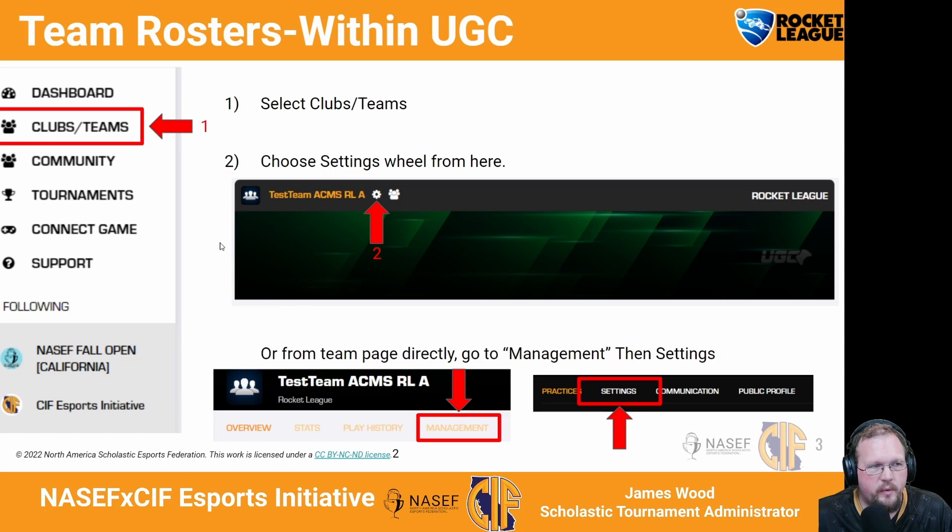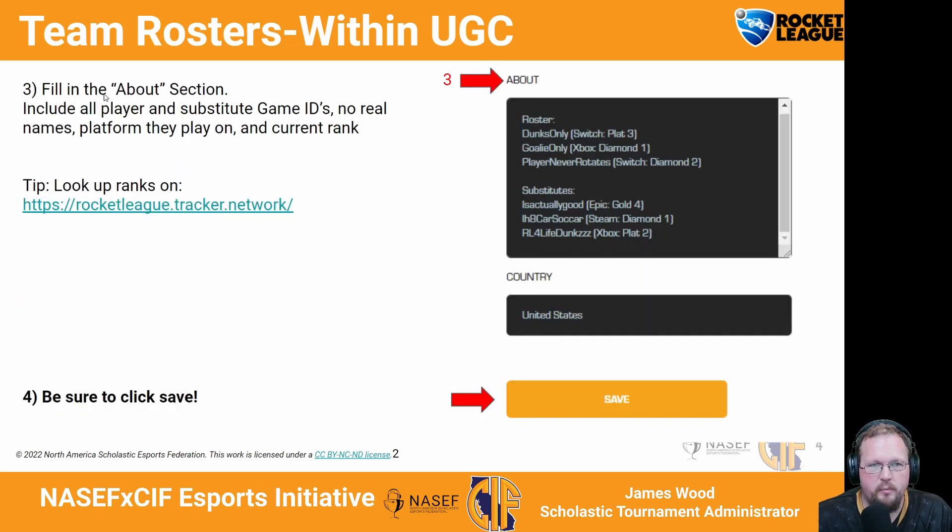As far as creating your team rosters within UGC, here's a visual of the process. Within UGC, you're going to click on clubs and teams, click on the settings wheel, and that's going to take you into the team settings. Once you're there, you're going to set your roster by filling in the About section. You want to have all of their main IDs and the accounts they play on — for example, an account named DunksOnly, playing on Switch, with a highest rank of Platinum 3. You can look these up on rocketleague.tracker.network to verify that your players are who they say they are. When you're done, be sure to click save.